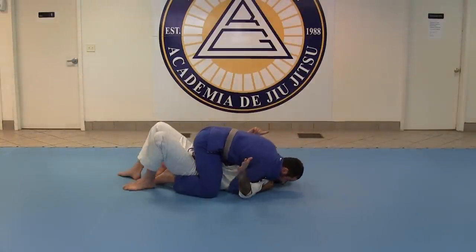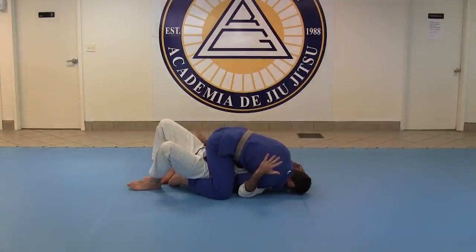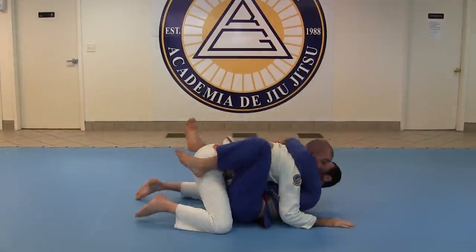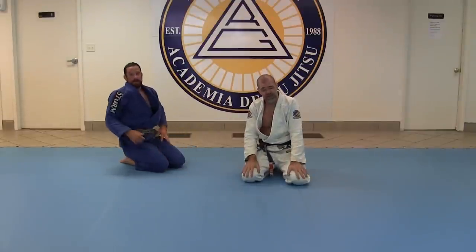Once that arm is through, I'm gonna start walking and bringing my elbow to my ribs. All my weight is over here, my hips stay up and engaged. If I've got a hook to deal with, I find it in the middle, keep the foot trapped, and then continue to bridge him over. Give the defense a try and let us know what you think.